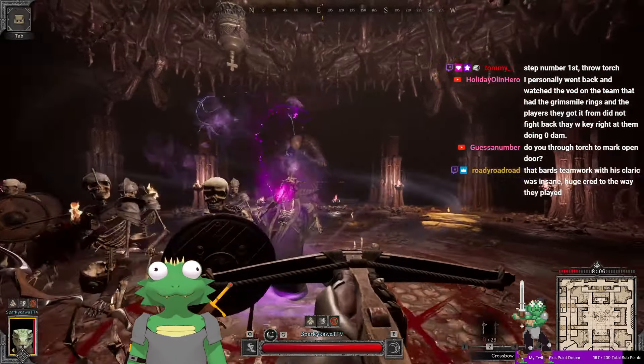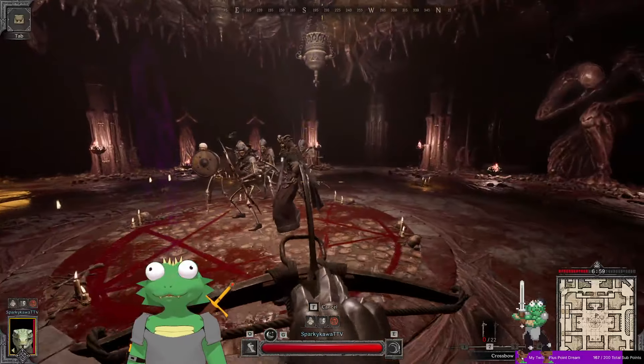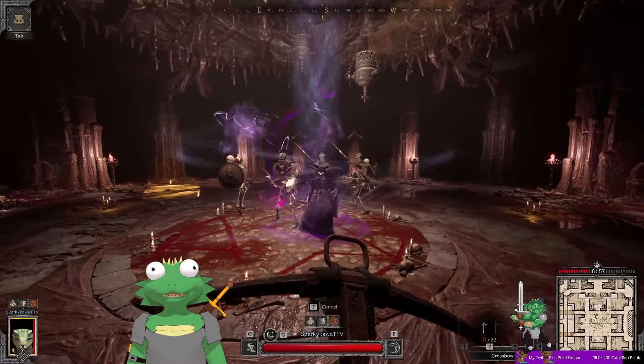Every 20 HP Lich loses, he puts on you a blue or a purple circle. The blue circle means get away from your teammates — if you're near your teammates you'll kill everybody. The purple circle means get near your teammates — if you don't, it will do 95% of your maximum HP in true damage. The blue one does 50% of your HP. This is all true damage, you can't reduce it, and it's a percentage of your max HP.